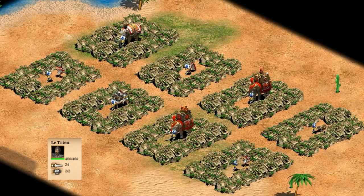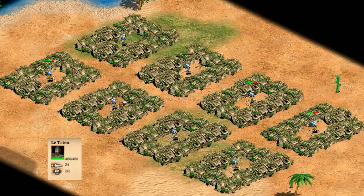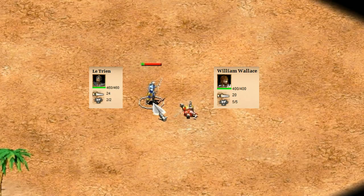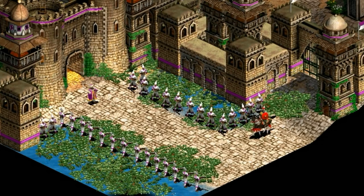Moving on to number 2, we have Le Trian. The armor isn't impressive, but the HP and attack both stand out. He wins easily against every unit on the list up to this point — his stats are that good. He never appears in a campaign, so I'm not entirely sure why his stats are so good, but he beats William Wallace and has a higher attack than any unit we've seen so far.